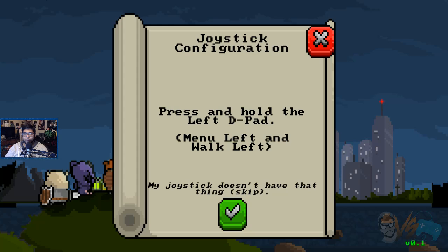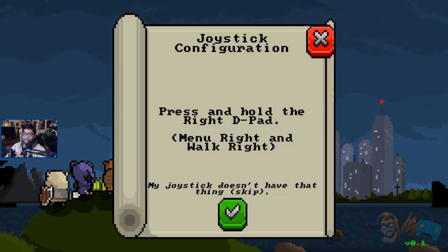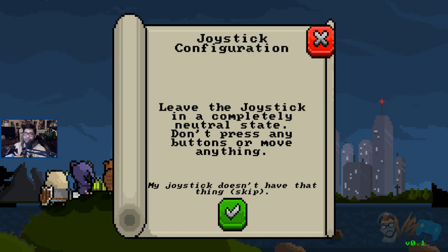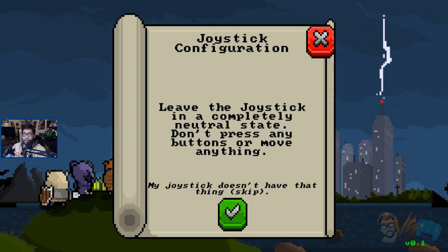Press and hold the left D-pad. D-pad? Oh my god. Well, this is the game. You might be thinking, just skip it! No, this is part of the game. I'm giving you the first 30 minutes of the game no matter what, and this is what I'm seeing. They want me to configure the controls.